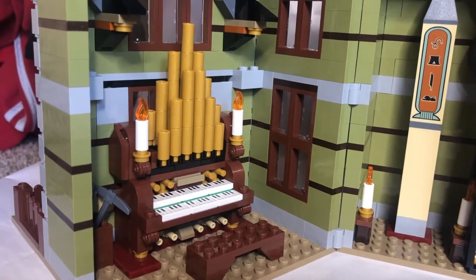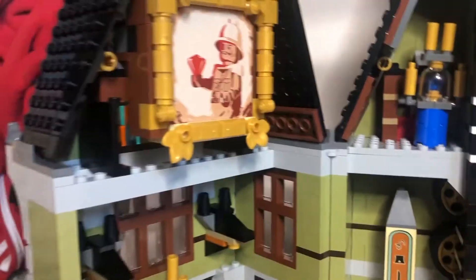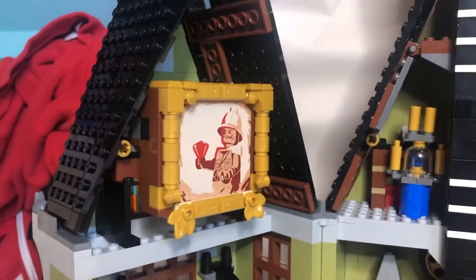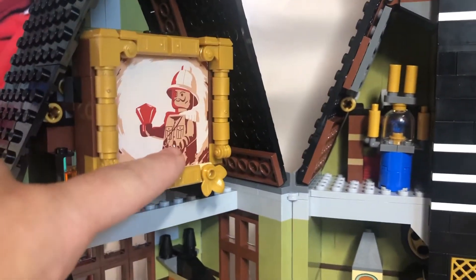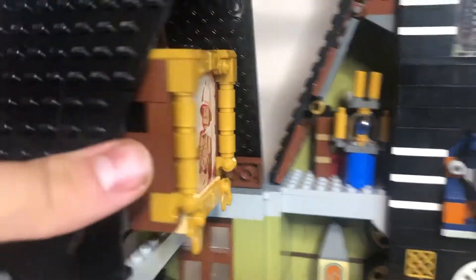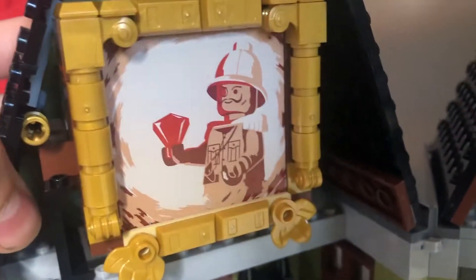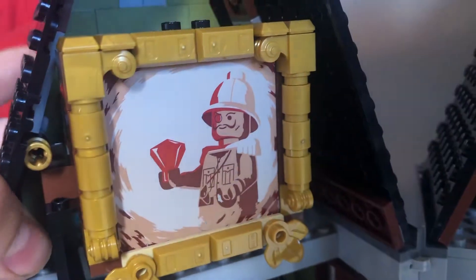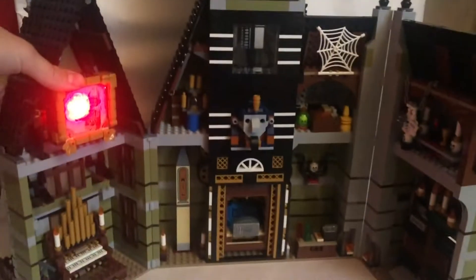On this side we have the organ of Katerino. We have the two Anubis heads. We have the portrait of Samuel Von Barron — this is the main character from the old Lego sets from 1999. And in the back, if you press Manor Von Barron, there is a light brick that lights up to show the mummy's face. As you can see it really lights up. Very nice.